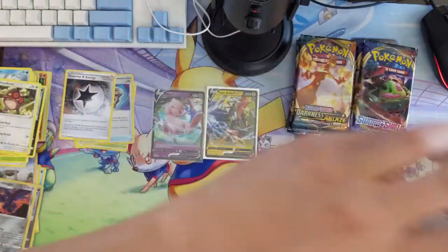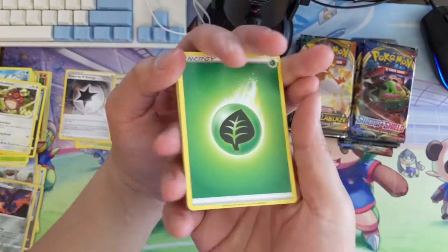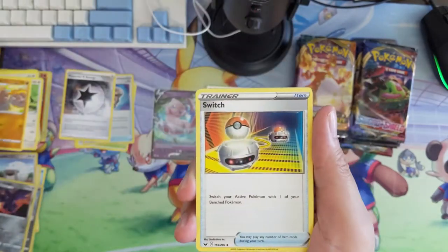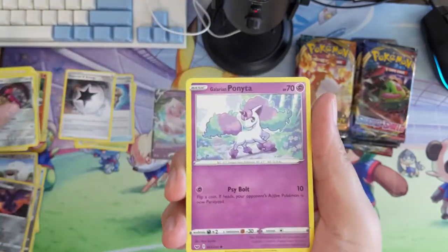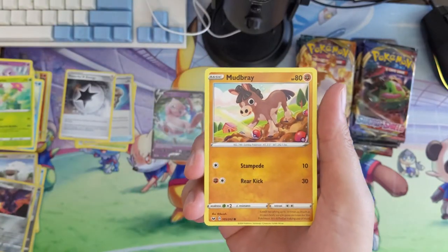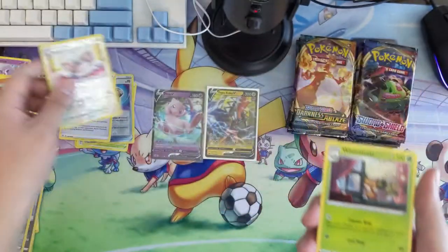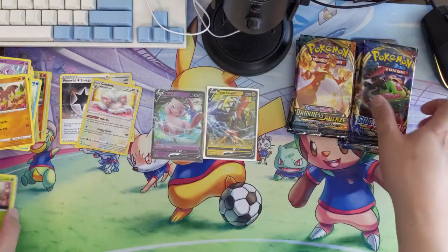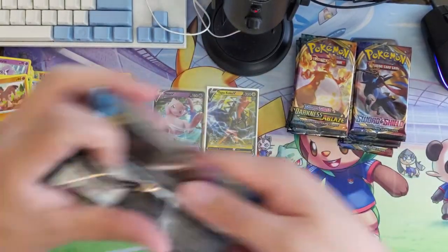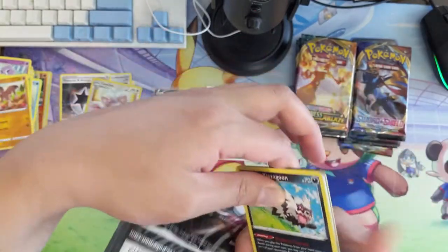If we fail to get a full art or better we'll pull a couple more packs. Reminder — we do have a Patreon page, the link is always below in the description. We are offering some pretty good deals for breaks: 10 of these double pack blisters for the low price of $30. Cinccino reverse, not too bad, and a Whimsicott.